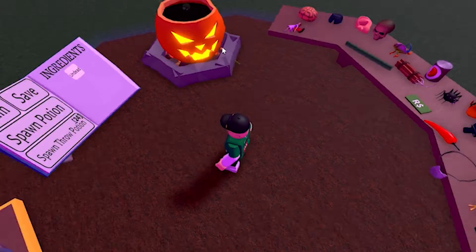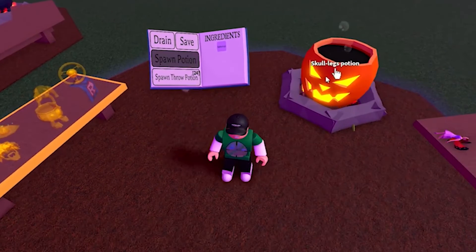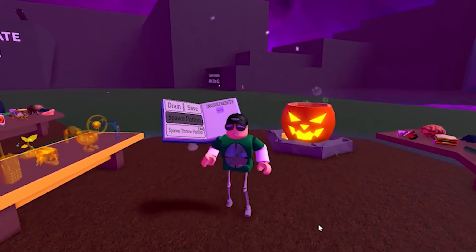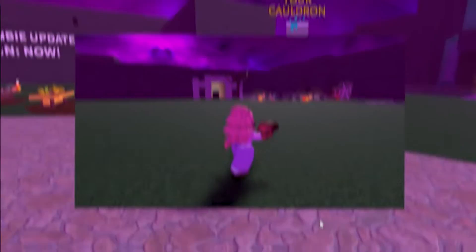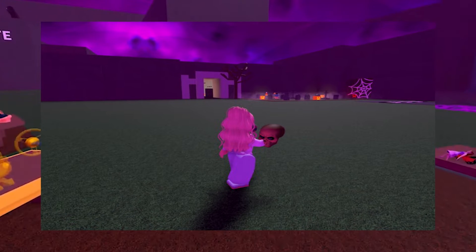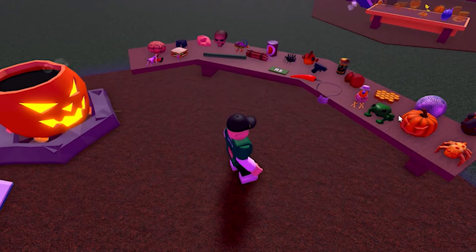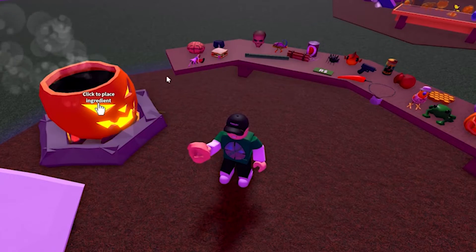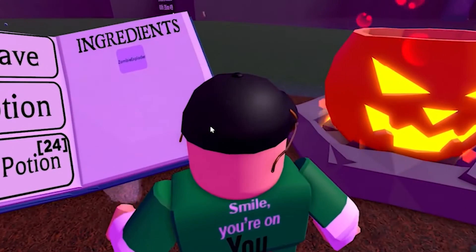How to get the skull ingredient in Wacky Wizards? Since Wacky Wizards is a popular Roblox fighter experience, players will need to take down as many zombies as they can to have a shot at collecting their premium skull ingredient. Users will need to equip themselves with a damage-based weapon, and not a cosmetic or healing potion. This means something like a gun potion, boxing glove potion, or lightsaber will do the trick. A good rule of thumb for identifying what items can dispense destruction is that if they are available in a Roblox PvP mode, they can successfully overcome this challenge.